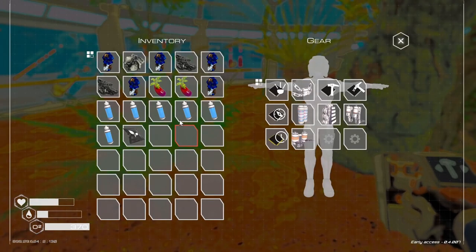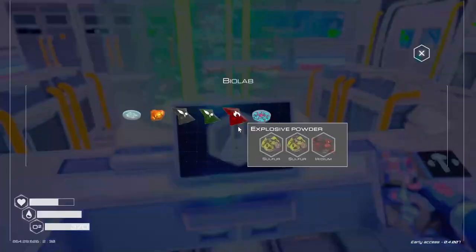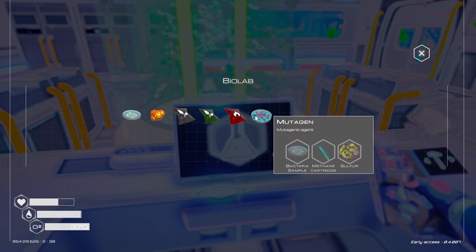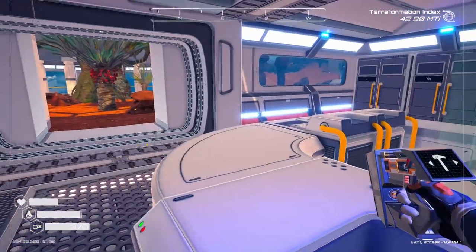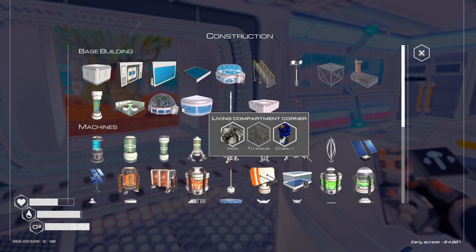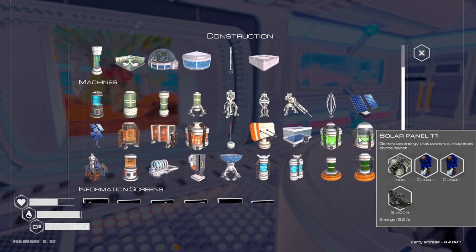Oh, hydration level — do I have any water on me? Yes, I do. I'm feeling that there's probably something we need bark for which I have not seen yet. There's methane canisters which I haven't found what that's used for yet — a tier 2. There's got to be another thing to start producing. I've got the bio lab and the bio dome. I have not built this large compartment yet.